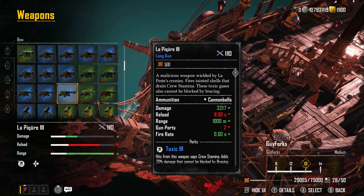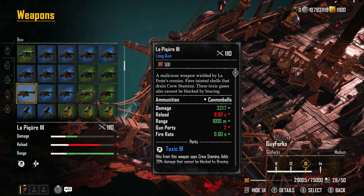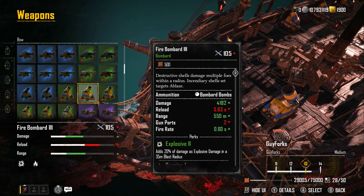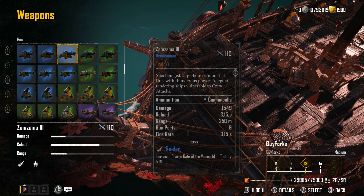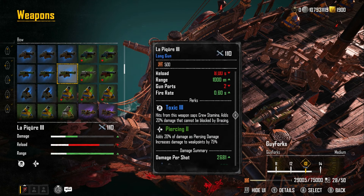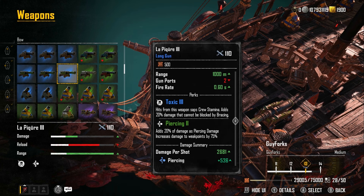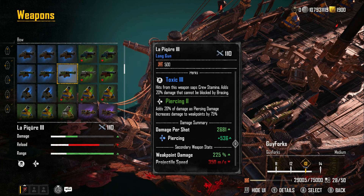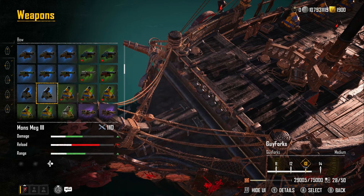This season we got the Picare Freeze long guns — a new weapon you can get by farming Le Pest himself, from Le Pest lockers, and killing him for a chance at a drop. Compared to the Long Nine at 2,904 damage, the new Picare long guns hit for 3,217. They have a perk called Toxic — hits from this weapon sap crew stamina and add 20% damage that cannot be blocked by bracing. That could be the counter to snow builds. They also have Piercing Two, adding 20% piercing damage and increasing damage to weak points by 75%.